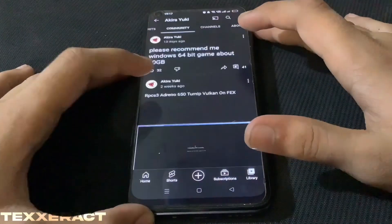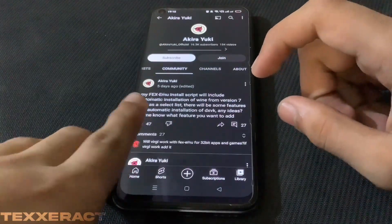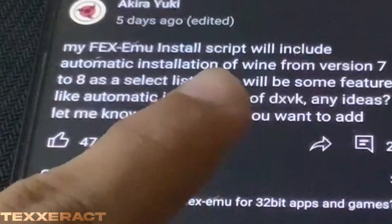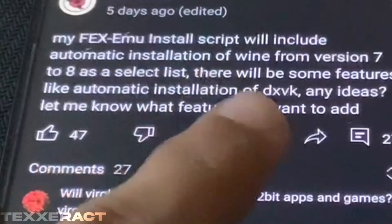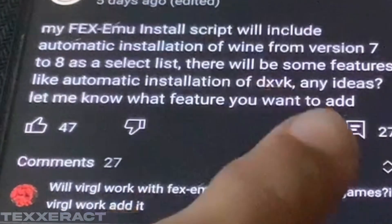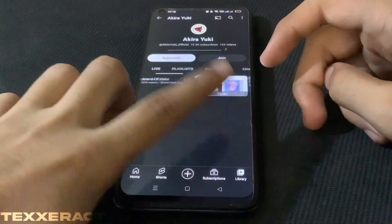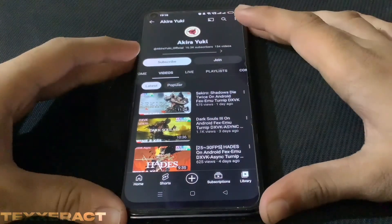This is all running on FaxMu, and I've seen that people were having trouble with it. So this guy created a script to install FaxMu. He said his FaxMu install script will include automatic installation of Wine versions 7 to 8 as a select list, and features like automatic installation of NanoTex and Vulkan. He's asking what other features people want added.